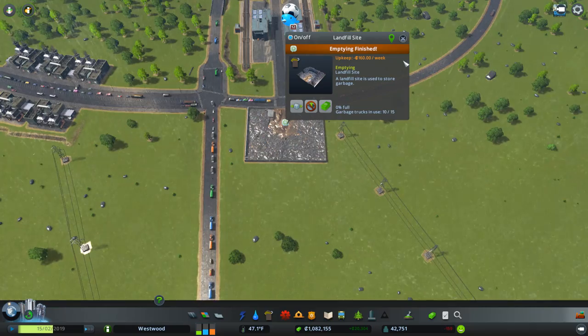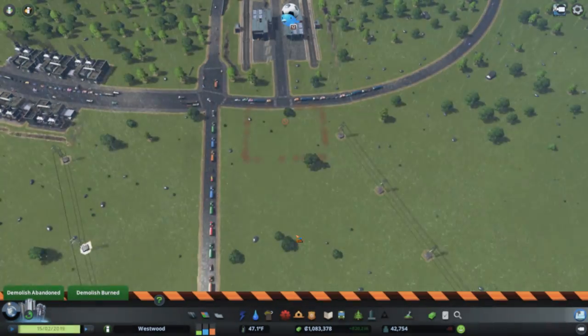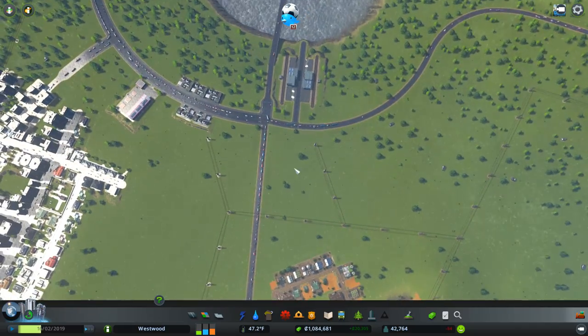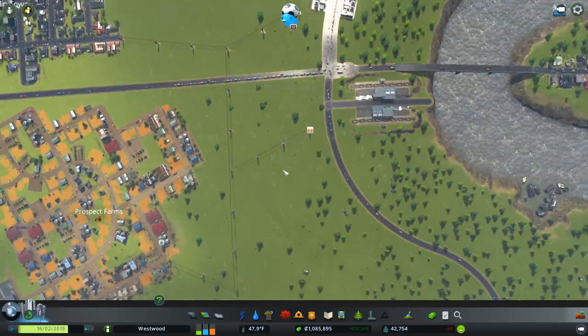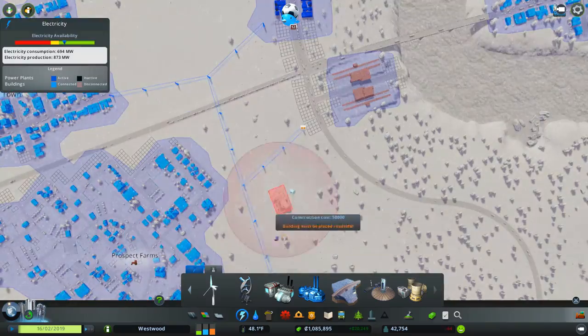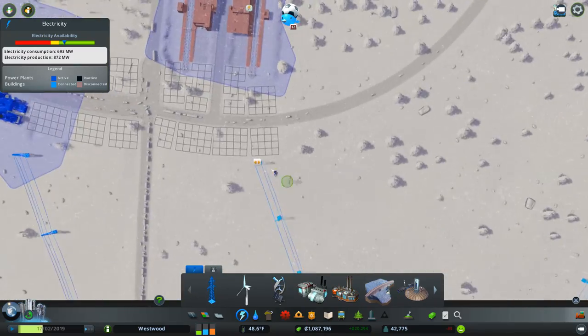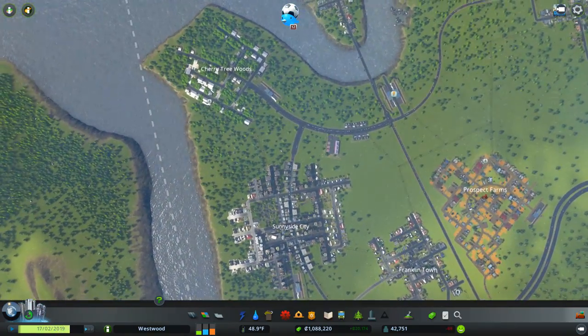Is this area finally empty? Let's delete that. How is our trash going? Incineration status is green at the moment, so we've got room to monkey around here if we need to. These guys are going to need power — let's just hook them up to the network for now.